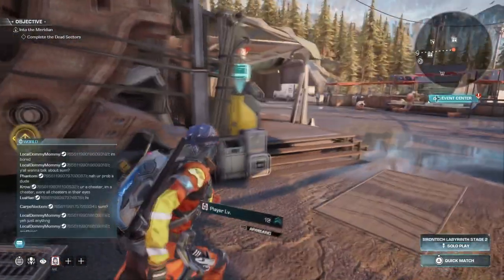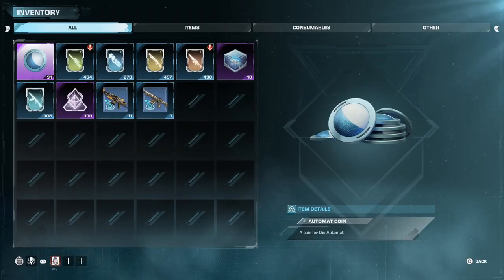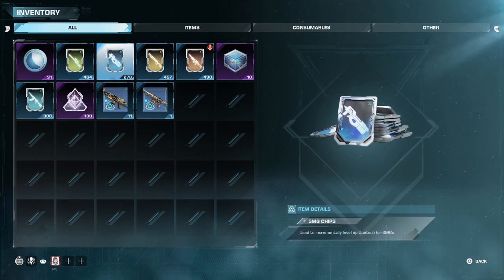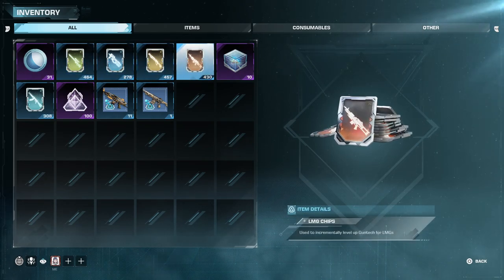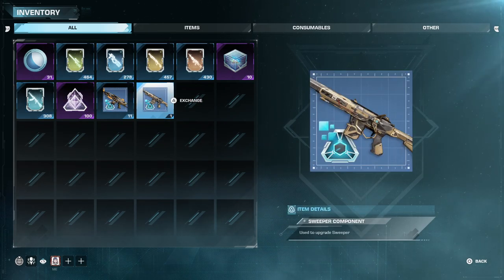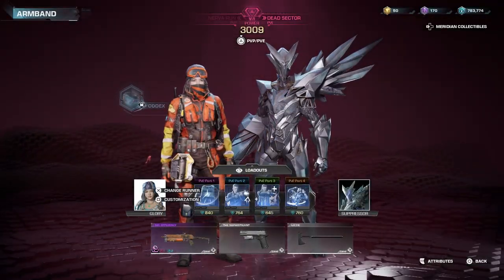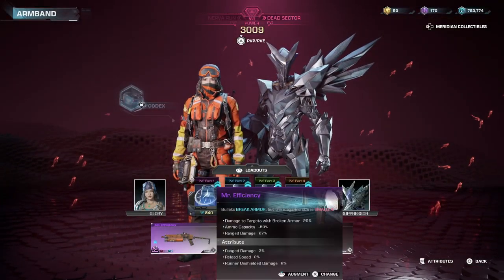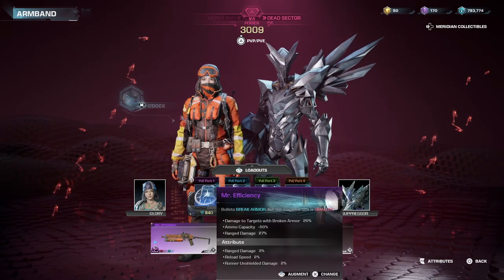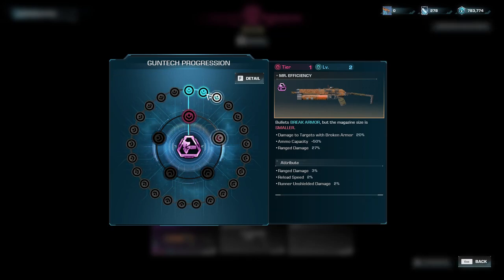Now let's go into what gun tech and gun chips are used for. In your inventory you've probably seen sniper chips, SMG chips — all the weapon chips — piling up and wondered how to use them. You also get items called gun tech. If you go to your weapons, on some of them you'll see an Augment option. Press the Augment button and it brings you to the gun tech progression screen.